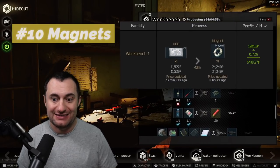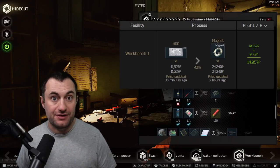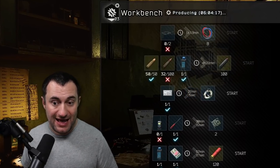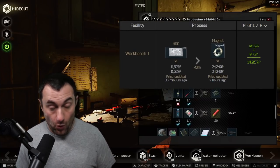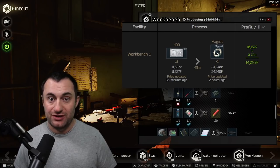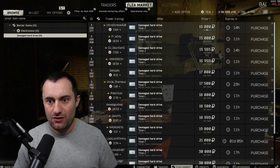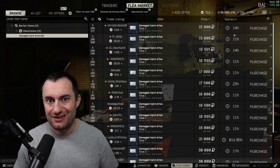Number 10 is going to be the magnet craft, which comes from a hard drive. It starts off at 43 minutes — it takes me 27 minutes and change because my hideout skills are maxed. This is a great craft with a bunch of utility. It makes you a ton of money. If you buy your hard drives cheap — sometimes you can get them for 10k, they're probably 12k right now, 15k is kind of expensive — but I regularly find them for 10, 11, 12k.